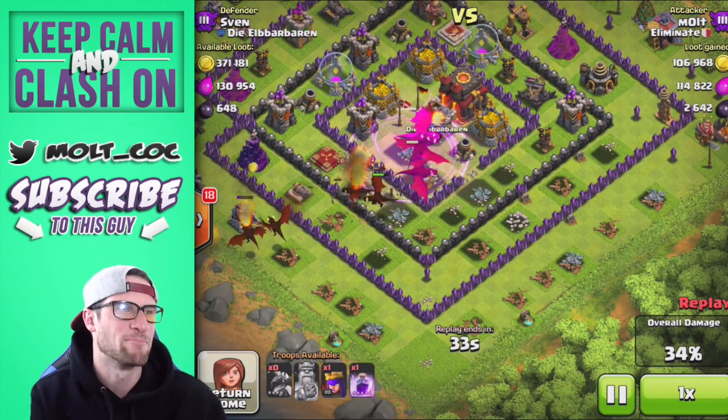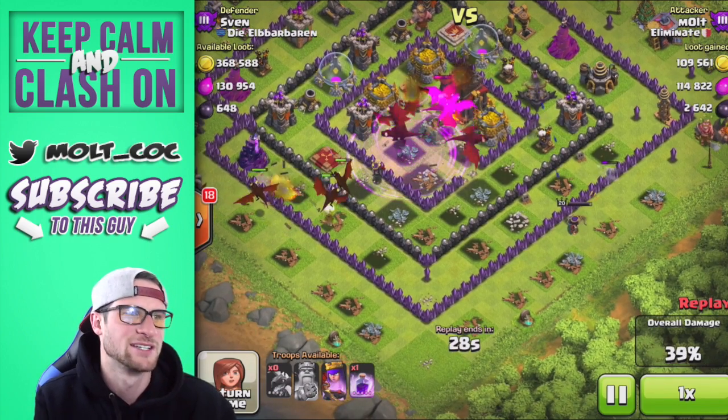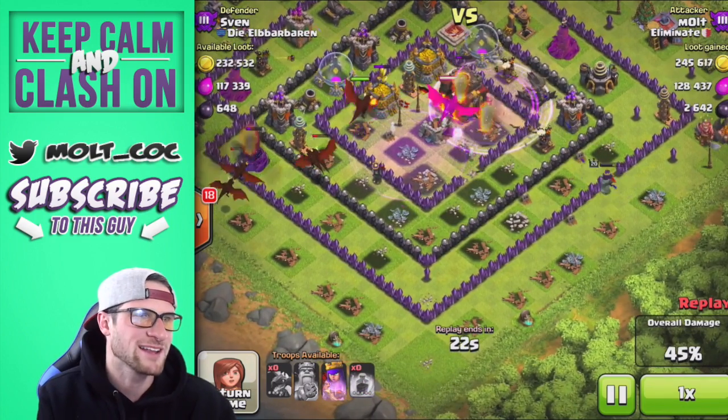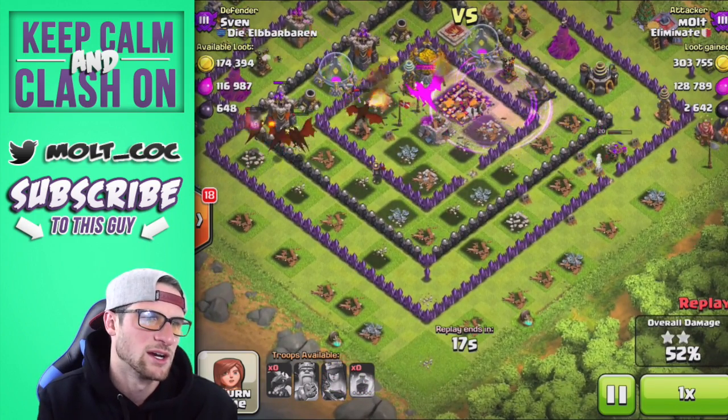They do head in and get a bunch of that dark elixir for me. I go ahead and drop off my queen right there just to get her started, and then the dragons are just crushing it in the middle. They're all pretty low health but we are going to get the town hall and we're also going to get a lot of the gold.